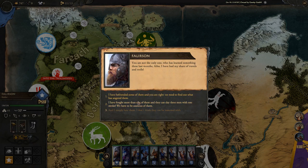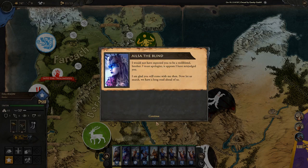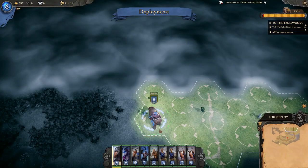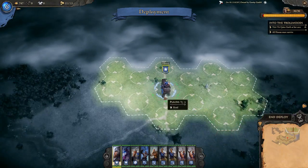We can tell the men that we've befriended some trolls and that we need to find out what has angered them. I actually think the trolls are just misunderstood, and getting them on our side would be a powerful alliance — especially since we're still at war with a few barbarian clans.